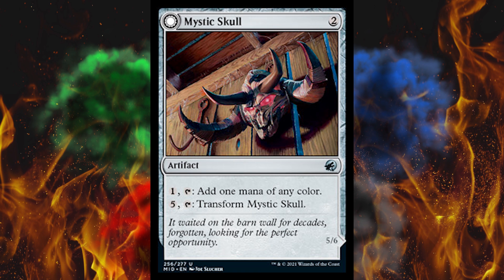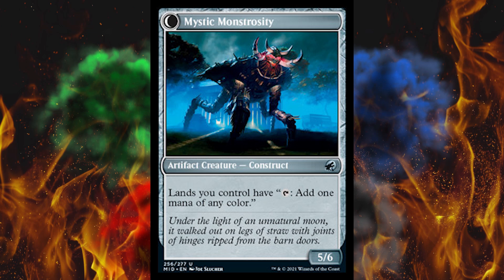Next up, Mystic Skull — a 2-drop artifact. Pay one, tap it, add one mana of any color — basically a filter. If you pay five, transform it into Mystic Monstrosity, a 5-6, and lands you control tap to add one mana of any color. Five-color Tiamat dragons didn't need to get worse. Pretty good commander card, and then a 5-6 is impressive, but you're paying five for it. Pretty good card in the right deck, pretty bad in the average deck.